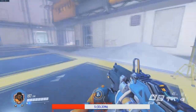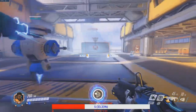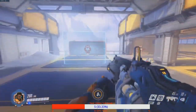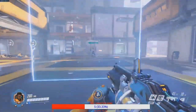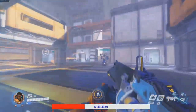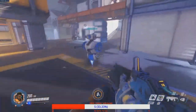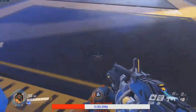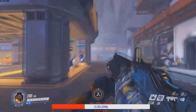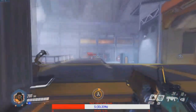The point I was trying to make: if the wall is closer to the enemy, they can easily rotate out of it and avoid the amplified damage. But if you put it right in front of your teammates, the enemy has a harder time rotating around it. That's the key placement strategy for the amplification matrix.